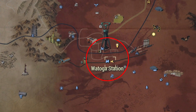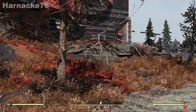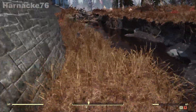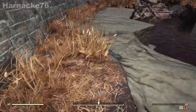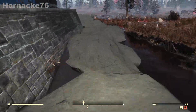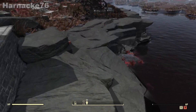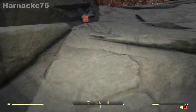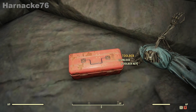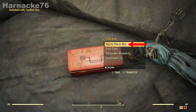Our next location is at Watoga. We're going to start at the train station. Starting at the spawn point, we're going to turn around and go straight east and then follow the riverbank towards the north until we come across an orange toolbox. Inside that toolbox is the key to Clara's box, and with that key we're ready to move to the next location.